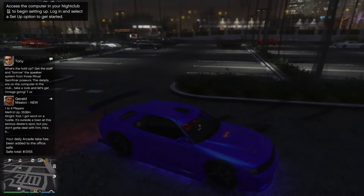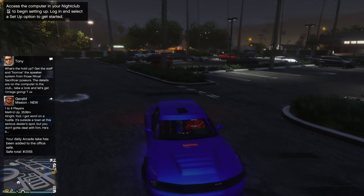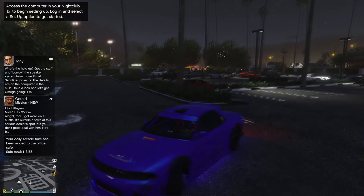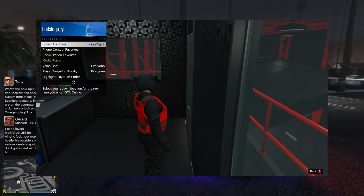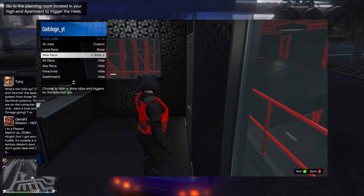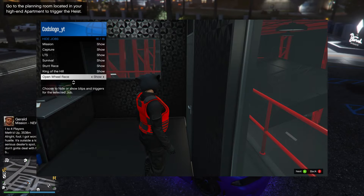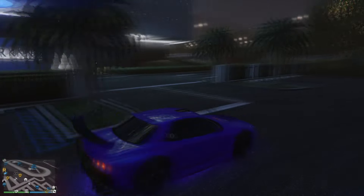To start off this glitch you guys have to make your way over to the casino, get inside your personal vehicle, and also make sure your friend also gets inside your personal vehicle. I also recommend that you have your map blip options set to custom so all the jobs on the map are showing. Pull up your interactive menu, go to map blip options, go to jobs, go to custom and make sure all the options are set to show.